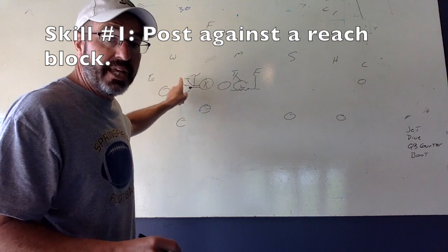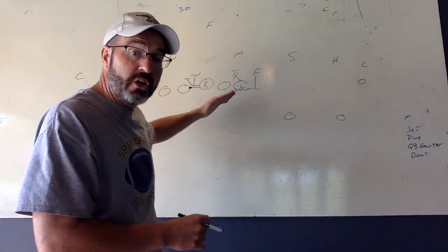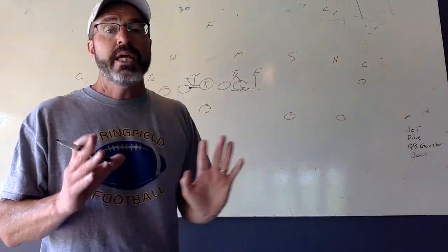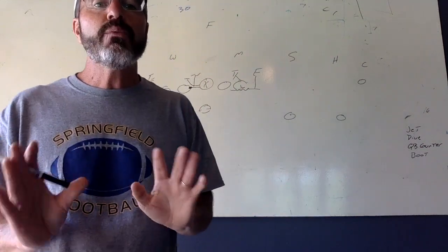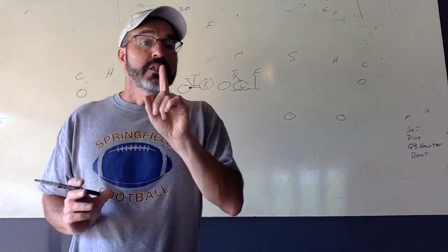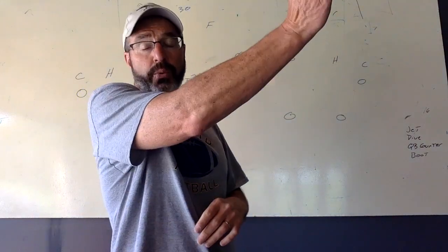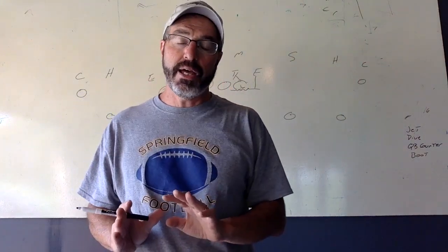Now I've drawn it up with the center reaching you, but the guard could also reach you too. But if that guard is trying to reach you, that means they're running to the other side of the field. And even if your head is on the opposite side of where they're running, they really can't hurt us too much as long as you're in their gap. So number one, you've got to get into that gap. And when players try to reach around you, either from the left or the right, you have to be able to fight that off.